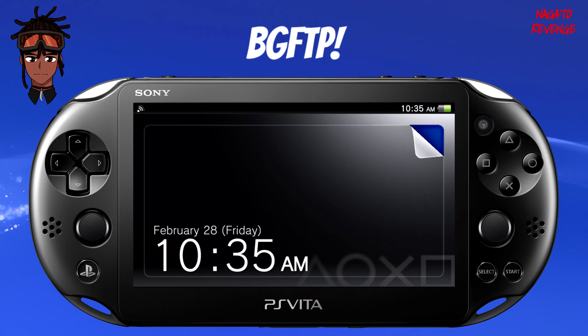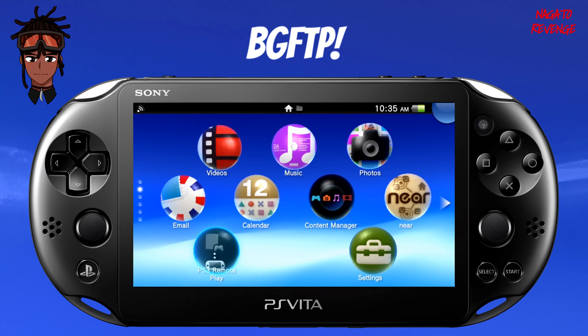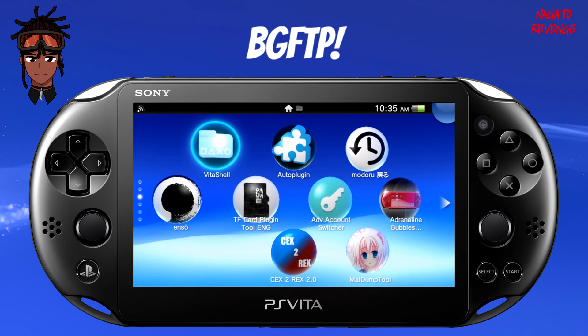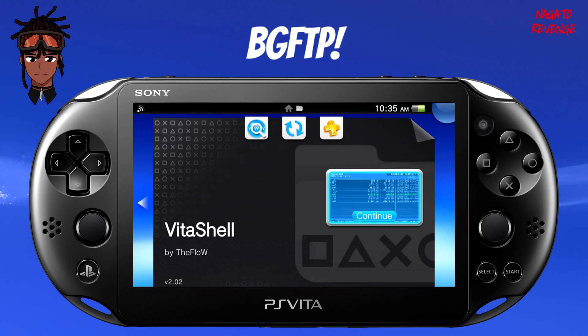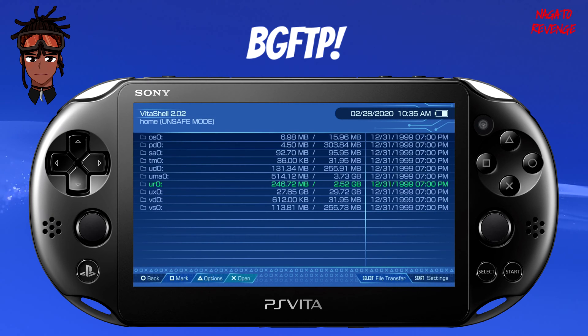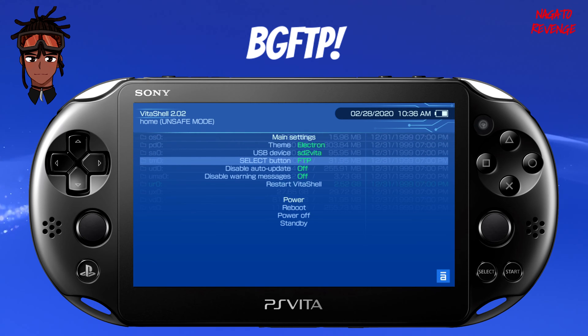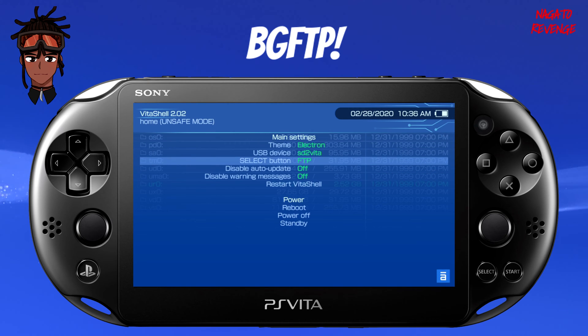Assuming you followed all the prerequisites, we're good to get started. I'm opening up my PlayStation Vita — your console should be exploited and you should already have VitaShell on your device. If you don't know how to install VitaShell, the VPK link will be in the description. What we need to do now is boot into VitaShell. If you already have AutoPlugin, you don't need to reinstall it. We also need to make sure our Wi-Fi is on, and you need to make sure you're set to FTP since we're transferring files over Wi-Fi. If your setting is on USB, just hit Start to get to settings and set the Select button to FTP.